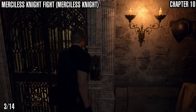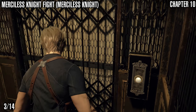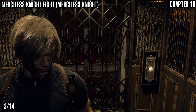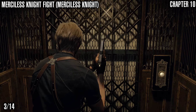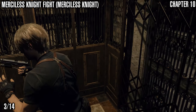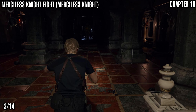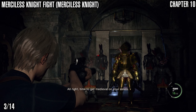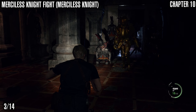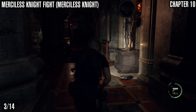We're going to take the elevator all the way down. You'll have the Merciless Knight in this room and two Normal Knights. This run was done unassisted, but I also have the fully upgraded Blacktail, which is a very powerful handgun.